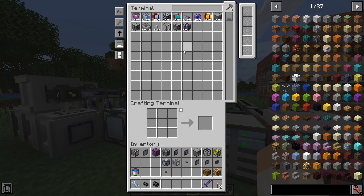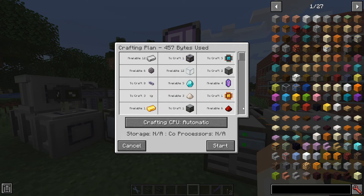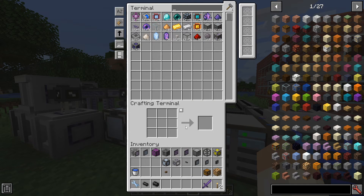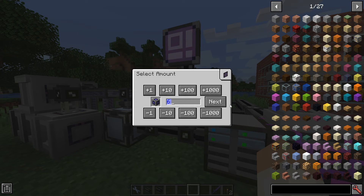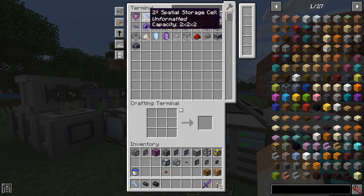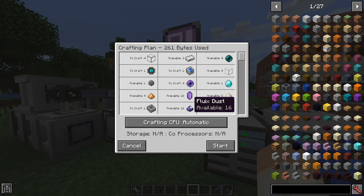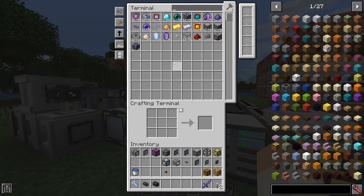You need to craft a few items, more specifically we need four things. A spatial IO port - you'll need one of those, no big deal except for some processors. We need pylons - six of those to capture one block, I'll go through this in detail in a bit. And we need one storage cell - various resources but not too expensive.